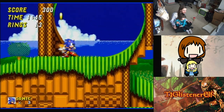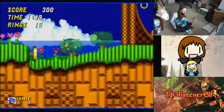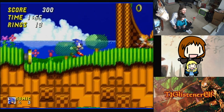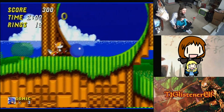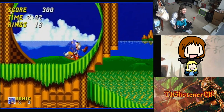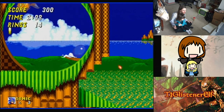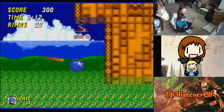Let's see what Tails is doing. You may have to spin dash, Evangeline. I did spin dash. All right, please go right. Forward spring. Down on the control stick. There you go, you got it. Go for it, let go. There you go. You made it!